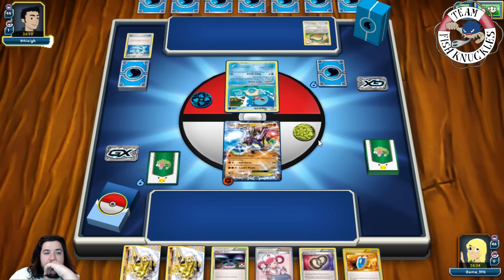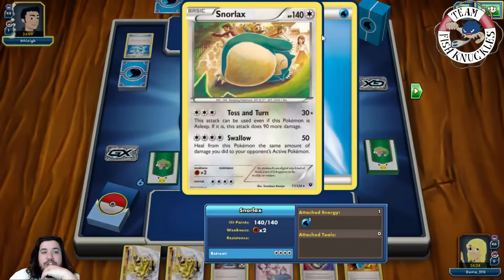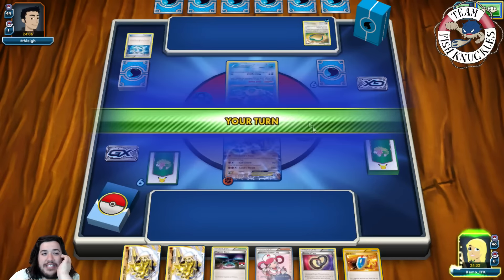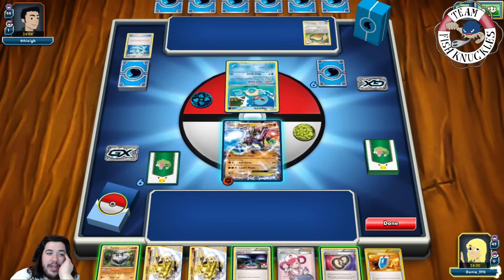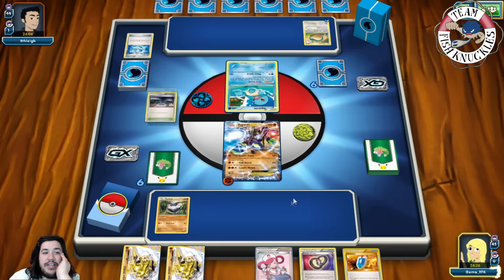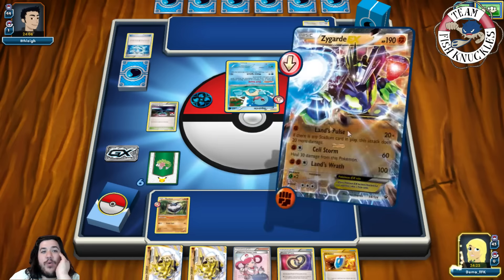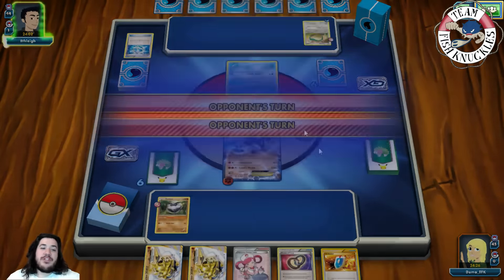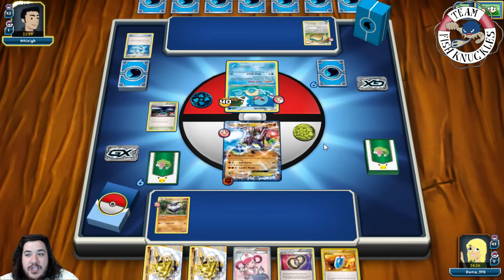They put Blastoise on the bench with Snorlax and pass. We get a Carbink, put it down, play Magnetic Storm, and use Land's Wrath for 40 damage. Our opponent draws and they do play Hypno — something to worry about. But we have Pokémon Center Lady to counter that. They use a Rare Candy into Blastoise, giving them the Deluge ability to attach as many Water energies as they want per turn.